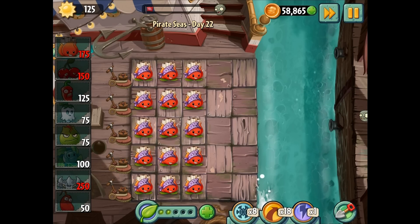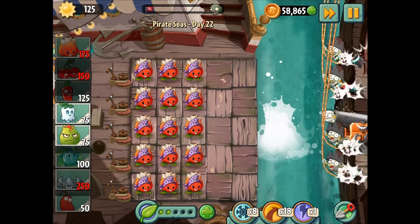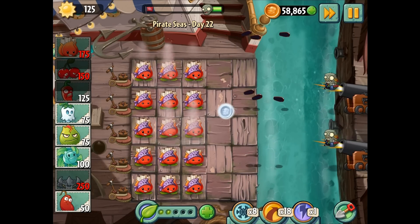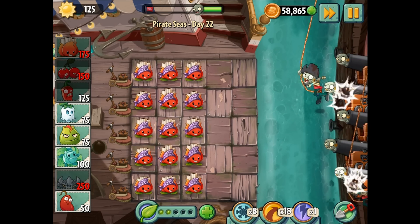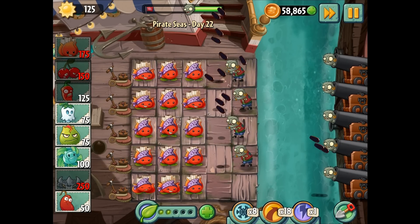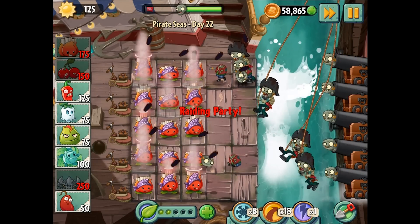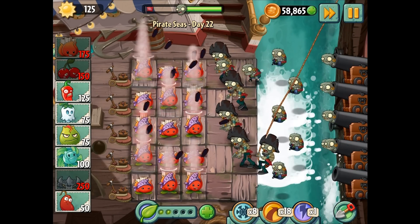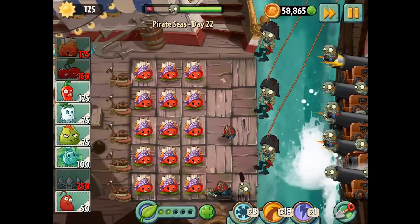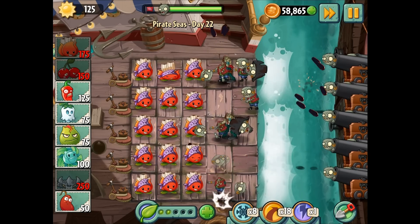I'm curious how this is going to work. We have two plant foods, so that's good. Look at that — boom! I hit like three things. Oh my gosh, holy moly, that was awesome — that was stellar! I'm kind of liking this. Who knows what the full potential is, but this is a pretty strong setup. They're not bouncing back to the cannons, which is a little bit annoying. But they are bouncing between all the imps and whatnot.